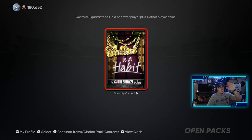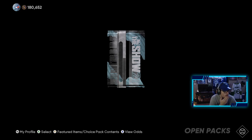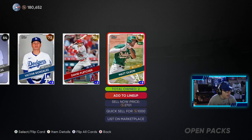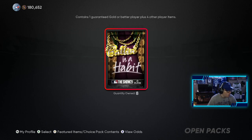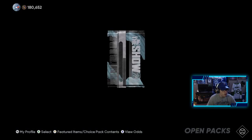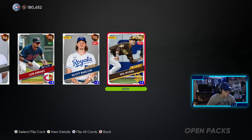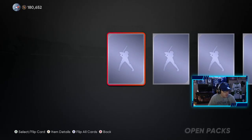So we're on to nine of the Ballin' is a Habit packs. This one contains a guaranteed gold player or better, so there's a high chance at a diamond. Give me something good! Two gold players — Matt Olson and David Fletcher. Not a bad pack. What are the odds on this pack? 1 in 15 for a diamond — I thought it was better odds, but okay. Next pack: bronze, bronze, bronze, and a gold — Will Myers. I have a feeling we might not pull many diamonds after pulling three in the regular packs, but hopefully I'm wrong.